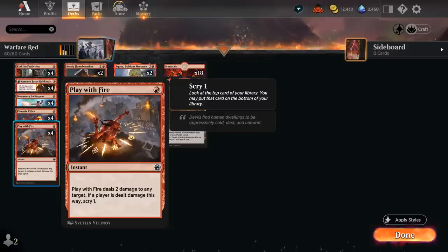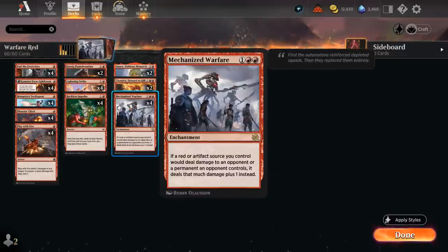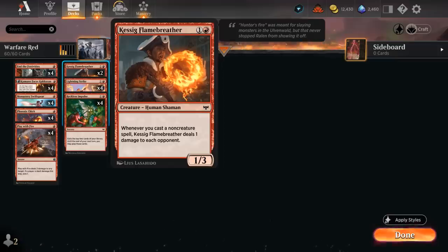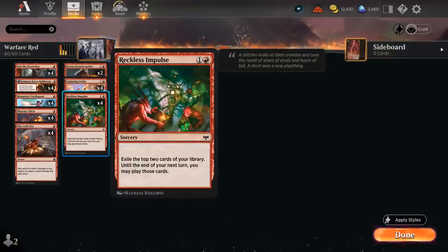We've also got a cheap burn spell in Play with Fire, which can potentially yield three damage with Mechanized Warfare — and more copies of Warfare in play means more damage. I'm also trying out two copies of Kessig Flame Breather at two mana, a 1/3 that says whenever we cast a non-creature spell, Flame Breather deals one damage to each opponent. Much like Prowess on Swiftspear, it also works off enchantments and planeswalkers, triggering off Kumano and Mechanized Warfare. With Warfare in play, Flame Breather deals two damage whenever we cast a non-creature spell. Four copies of Reckless Impulse provide great card advantage, especially in this low-curve build full of one and two drops — it's going to be pretty easy to cast both cards we find.